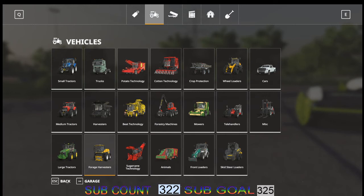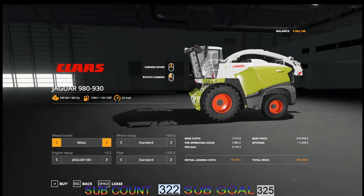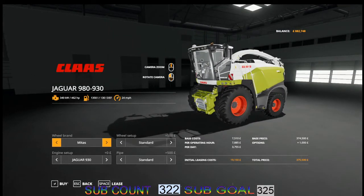We will concentrate upon the first of the foragers: the Jaguar 980 down to 930. There are a good number of options in here. As standard it's charging you 500, though I'm not sure about that. There is also an option for the pipe, which is on as standard at 500 pounds.